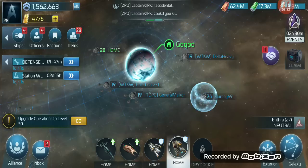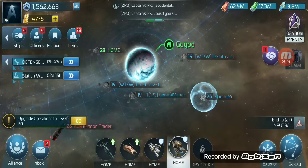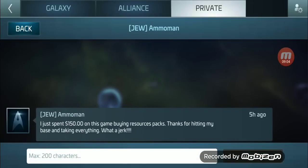However, there was a player I raided last night because he had about two million trit and I was running low after donating for a mission. He also had about two million dilithium, was unbubbled, and it was 2 a.m. — I figured he wasn't online and didn't care about his resources. So I did that raid, and this morning I got a message saying: 'I just spent $150 on this game buying resource packs — thanks for hitting my base and taking everything, what a jerk.' I think I responded with 'yay' or something sarcastic.